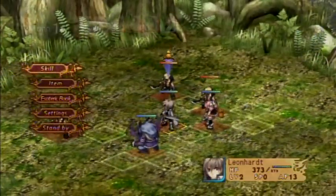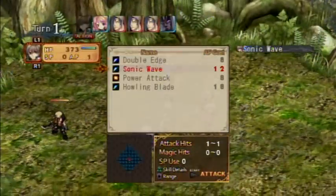Anyways, now we've got three characters and we can attack. Let's go over here and use Sonic Wave.